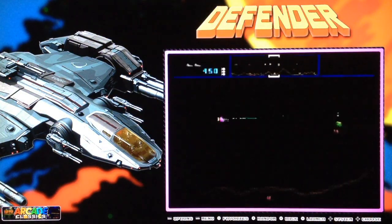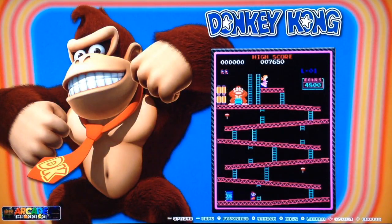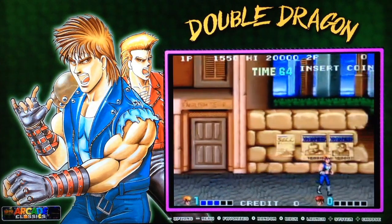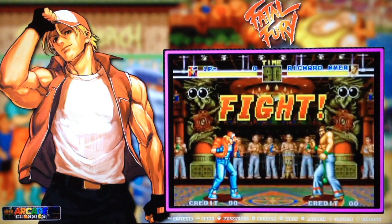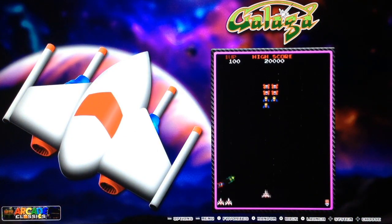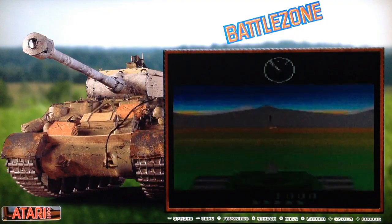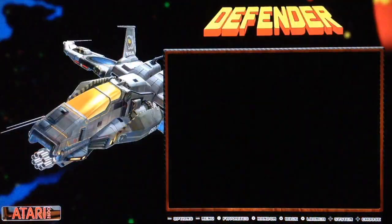One thing they didn't set up by default on the image is the overscan. The overscan is not activated, so you have to enter the configuration to change the overscan if your display has a black border — sadly they didn't include a script to set it. The artworks are very good though — they selected great images for every game. We are still on arcade, let's see Atari.